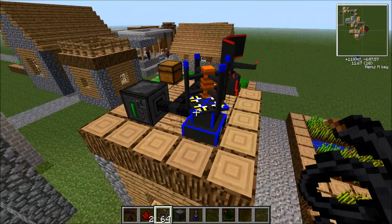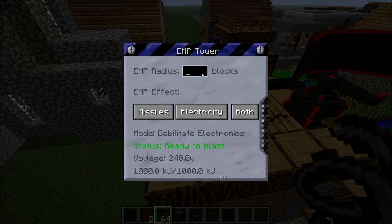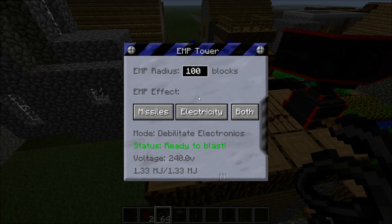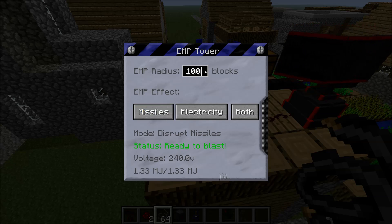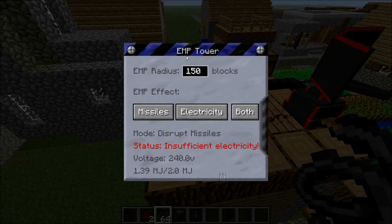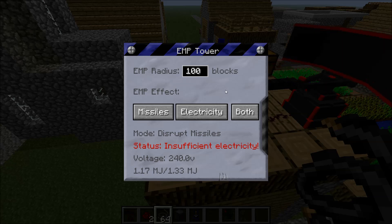As you hear, it is starting up. Now this is the first thing you want to do: change the EMP radius to 100. The EMP radius is the radius in which it will disable the missiles. If you want it to be more, maybe like 500, sure — but notice that the energy required to power it up increases rapidly. So I recommend maybe about 100.